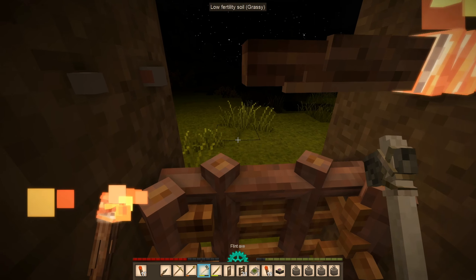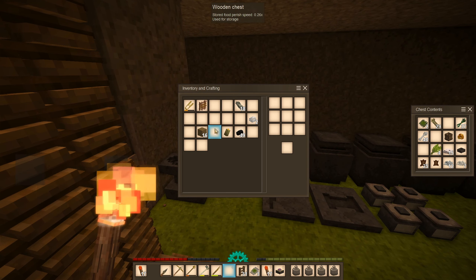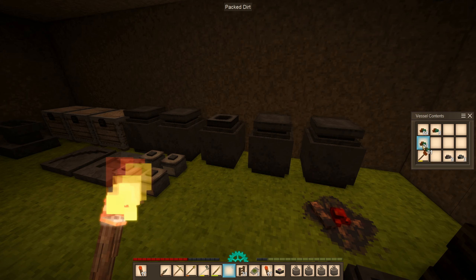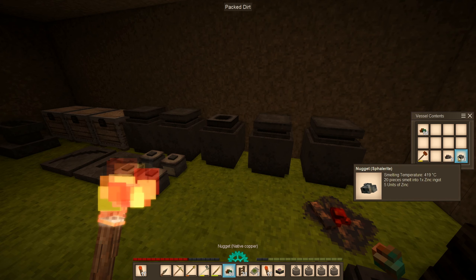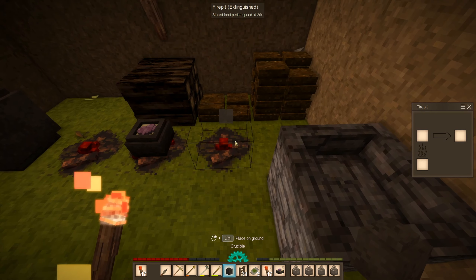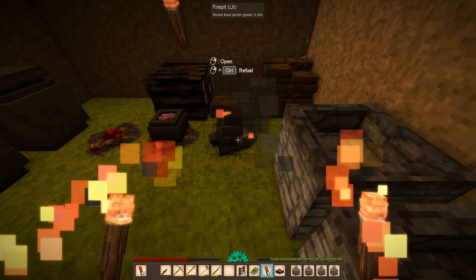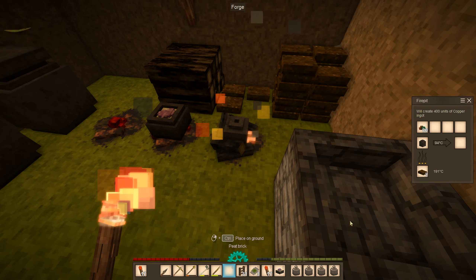I need to take out this torch. We'll put this in here. Since I do have copper — yeah, we have a little bit of copper still — let's do like 80, so that's four ingots. We don't have any more tin so I just want the ingots so we have some metal available. We're gonna light this and get it up to temp, maybe put in a couple of peat bricks.